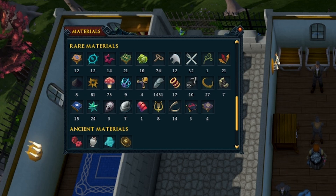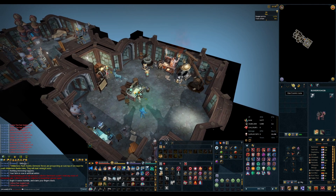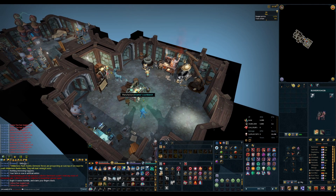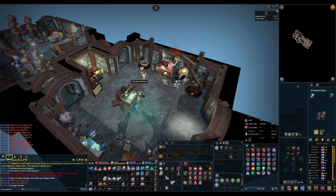We got all our stuff prepped for another essence of finality. Let's go make that alchemical hydrix, enchant our hydrix into a souls, enchant that reaper necklace, and use all three together for an essence of finality. I think my EZK one is going to be black.